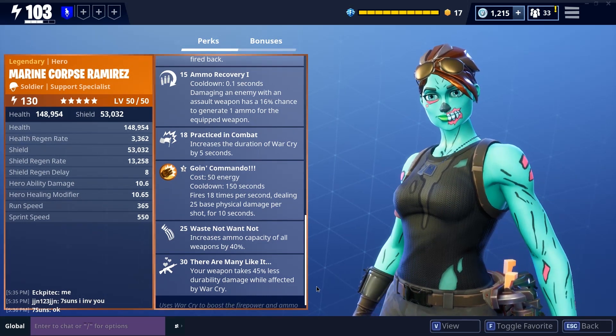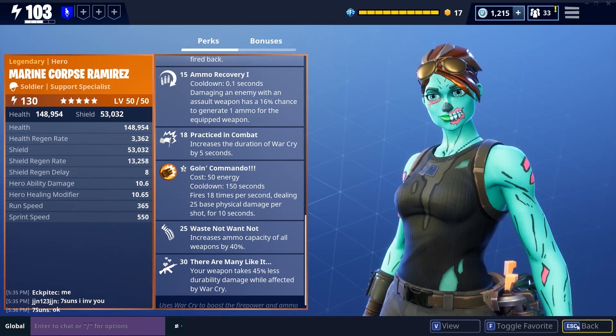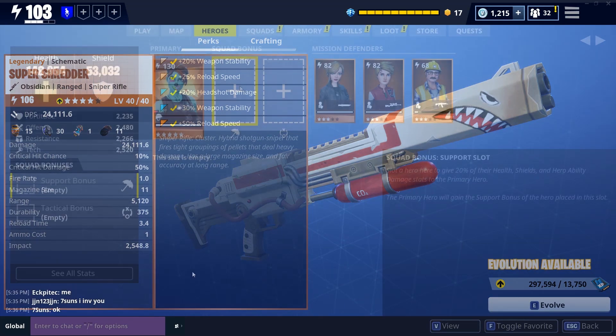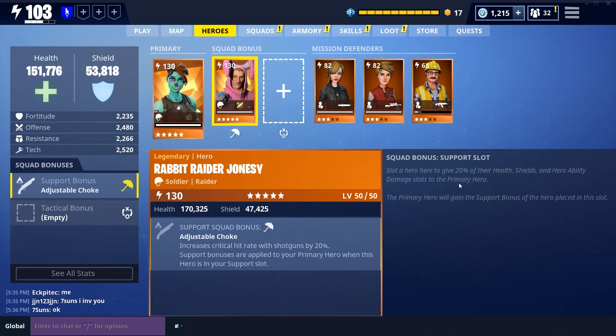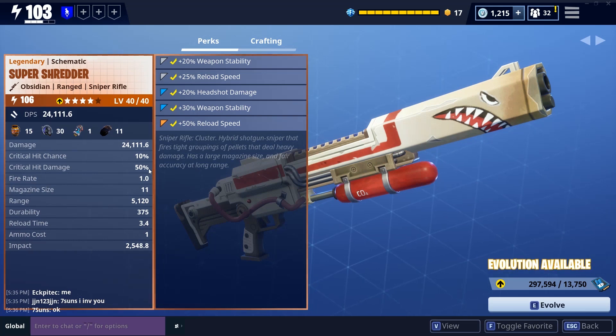As you can see, that gives 10% crit chance and 50% critical hit damage. I've been trying to slot in different heroes to see if I can affect these stats — for example, can I give it an increased hit rate for shotguns? Does it count as a shotgun? No — we still have 10% and 50% crit chance and crit hit damage. It doesn't count as a shotgun.